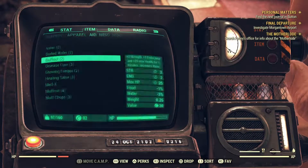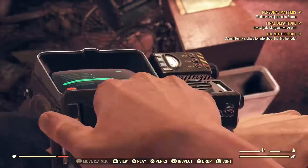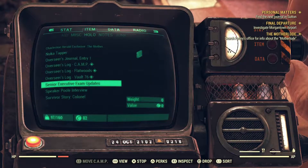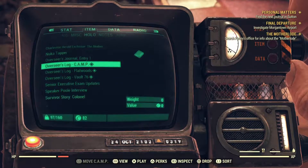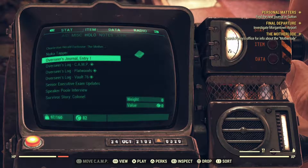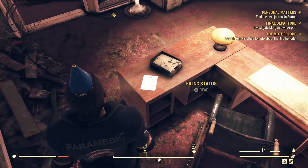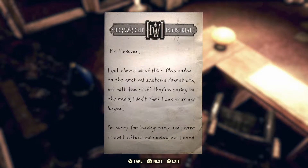This one didn't have an auto-play option - let's just find it and pop it on. Hanover, this is Daniel Hornwright. I presume you've seen to it that the technology support group has updated the senior executive exam with my clarified answers. I'm growing weary of the spineless executives you've been sending me. Find me some candidates with the wherewithal to survive here, or else I'll find someone who will.